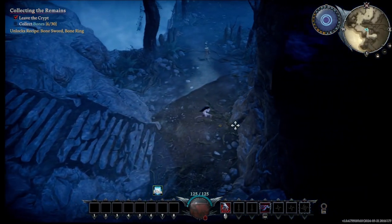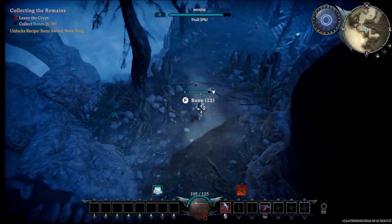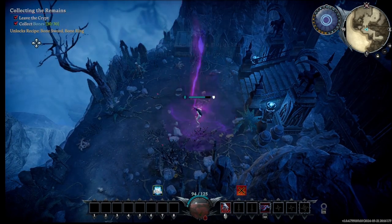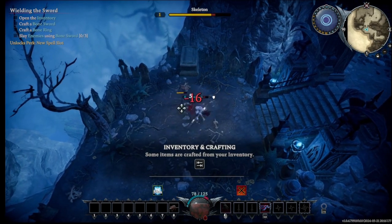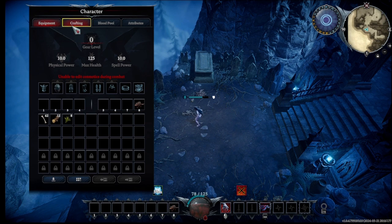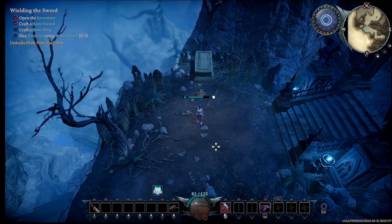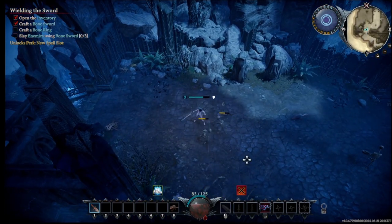I'm assuming I can find bones on skeletons. Hello there, skeleton. Boom. I defeated you, mighty skeleton. What are you going to do about it? Oh god, you're going to do a lot of damage to me as well, apparently. Nice. I caught a rat. So let us see how to do this. Crafting: bone sword — we obviously want that. I can't get a bone ring apparently, but now I have that so it should be a lot easier.